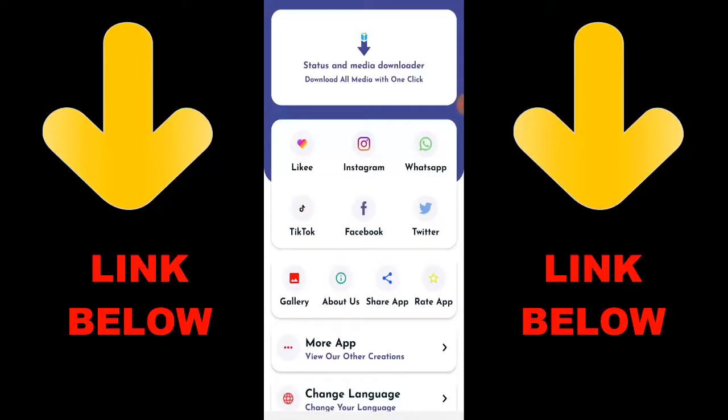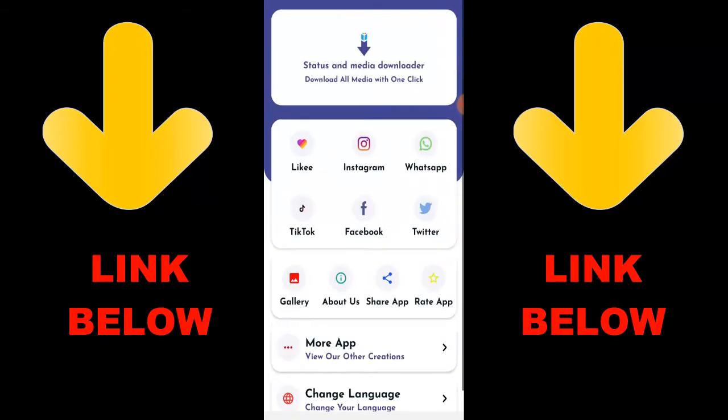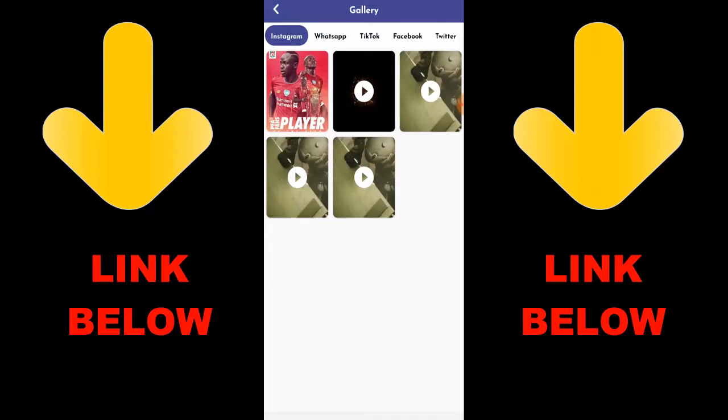By the way, there's this app that's trending called Status and Media Downloader. You can download any videos or pictures from any social media — Instagram, WhatsApp, TikTok, Facebook, and Twitter — all in one click. Just download the app, copy the link of whatever you want to download, paste it in the app, and download it. Check the link down below to get the app. That's it for the video guys — don't forget to check out this app!